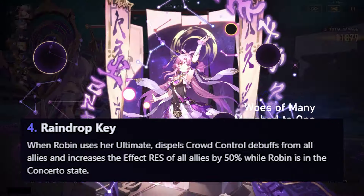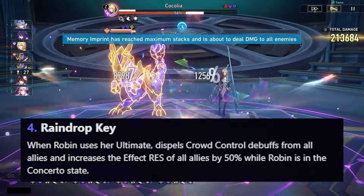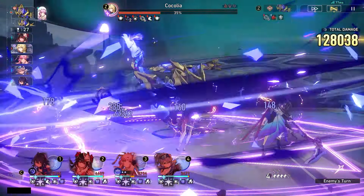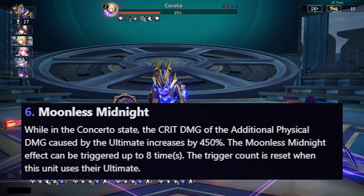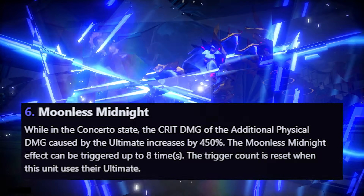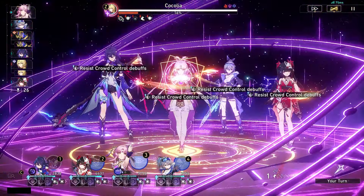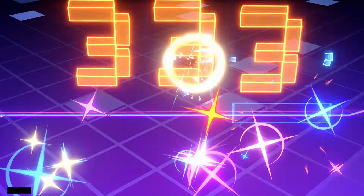For her fourth Eidolon, when Robin uses her ultimate, it dispels crowd control debuffs from all allies and increases the effect resistance of all allies by 50% while Robin is in the alt state. For her final Eidolon, which essentially turns her into a DPS, while in the alt state, the crit damage of the additional physical damage caused by the ultimate increases by 450%. This effect can be triggered up to 8 times and the trigger count resets when she uses her ultimate — a 450% crit damage increase to that additional physical damage, which is just wild.